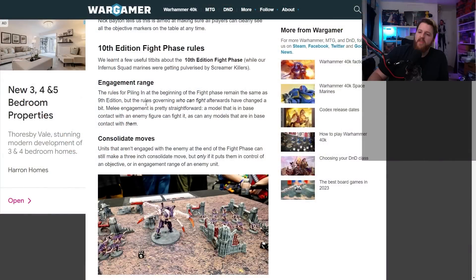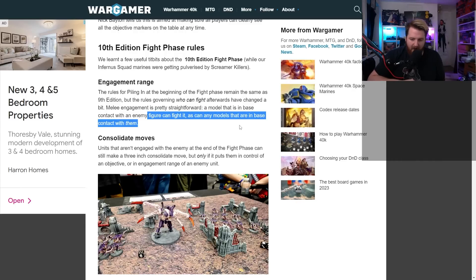There are also some interesting changes to the fight phase. The rules for piling in at the beginning of the fight phase remain the same as 9th edition, but the rules governing who can fight afterwards have changed. Melee engagement is now more straightforward - a model in base contact with an enemy figure can fight, as can any models in base contact with them. They've essentially gotten rid of the half-inch engagement range, since half an inch and then half an inch of that one was always a bit fiddly.